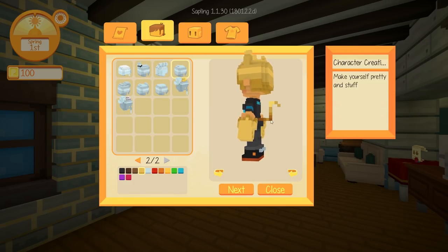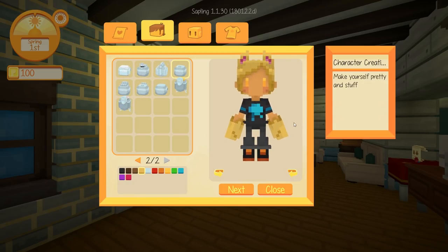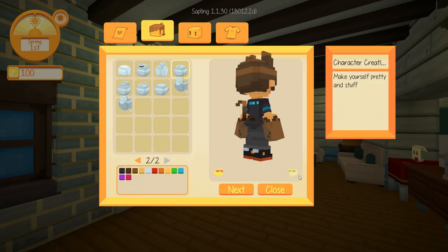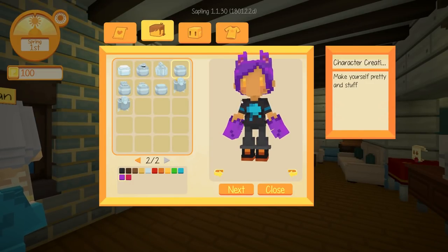Oh my gosh, we have a cat tail too! Do we actually have paws? If we change the color, it changes the paws and everything. Oh my gosh, this is my favorite. I think we're going to be a little purple cat.